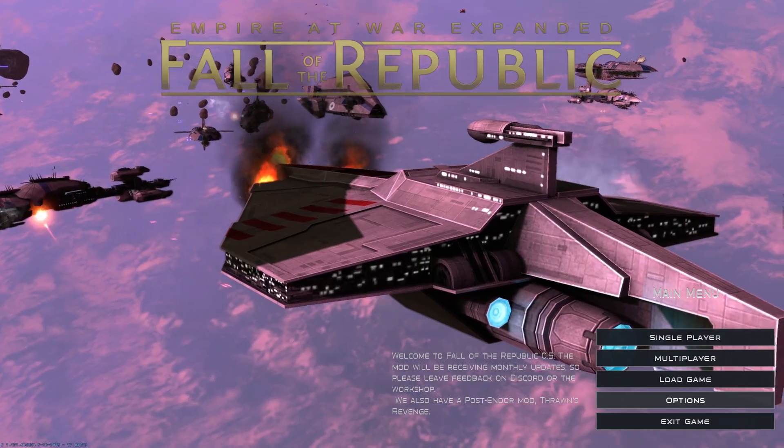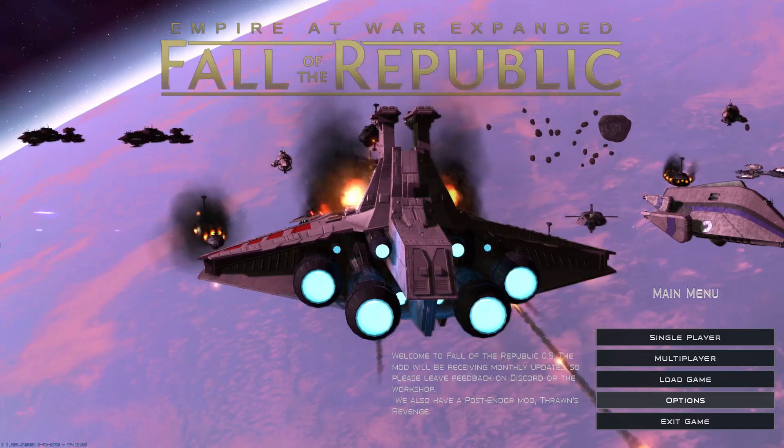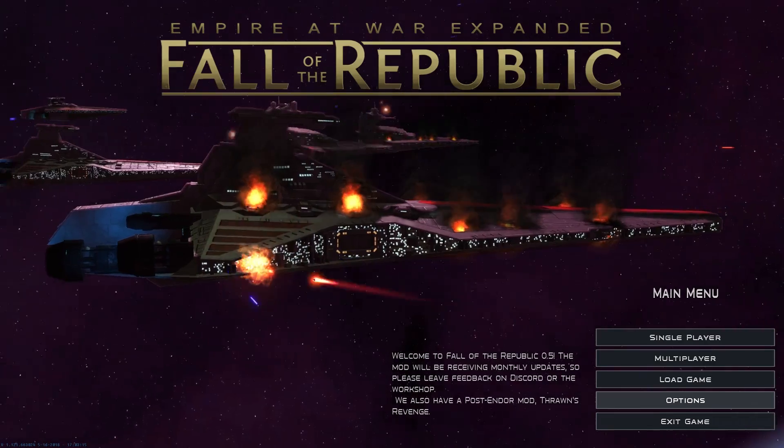This new mod is set in the Clone Wars. You can see Acclimators in front of us here, Venators with CIS, and you've also got a few of the Legends stuff in there as well. It's looking quite cool. We're going to jump into Skirmish today, check out some of the Republic's side, and see what units they have to offer.